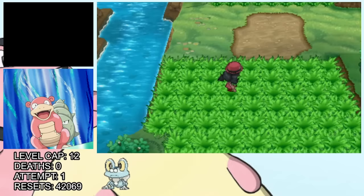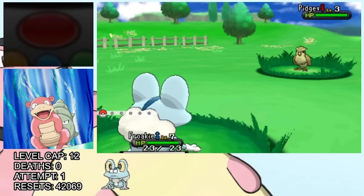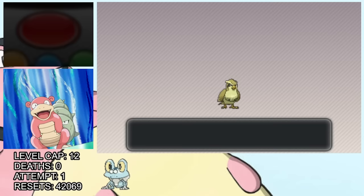There are two birds on this route that we'd be really happy with since the first gym is bug type. We actually end up finding a shiny Pidgey — and boy, is that an underwhelming shiny. Thankfully we manage to catch it raw with the very first Pokéball we throw at it. But since it does have the nice sparkle effect, we nickname it Shiny Bird.